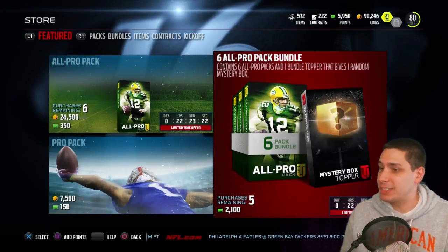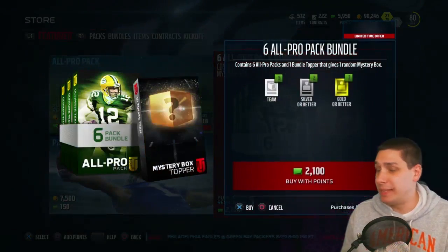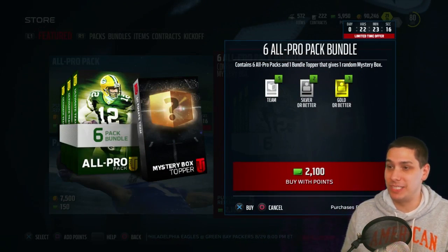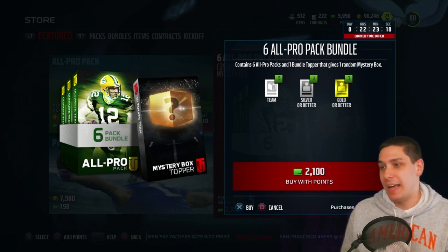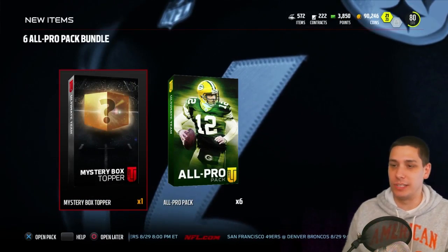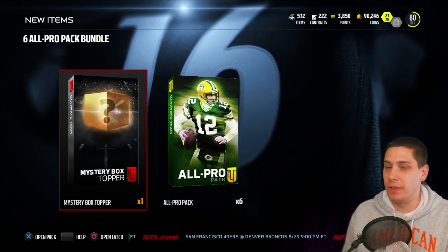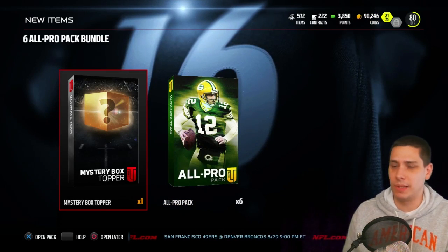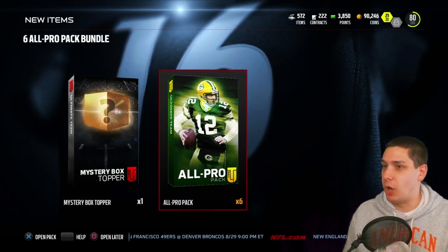We get six all pro packs, 2100 points, and then we also get the mystery box topper. I'm hoping it's not what some people are saying — that it's going to be all premier jerseys like rare jerseys. I hope it's not that, but hopefully it's something awesome. It would be amazing to get like a Chargers one with LaDainian Tomlinson or a Lions one with Barry Sanders or Herman Moore. Let's go through and open up some of these all pro packs.